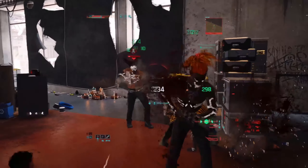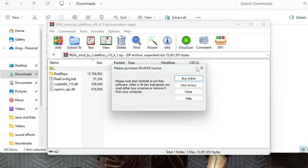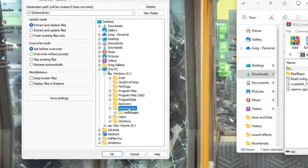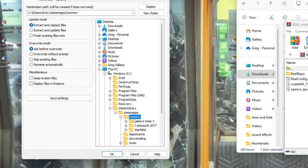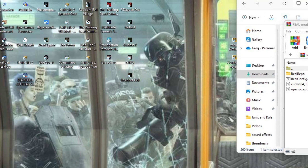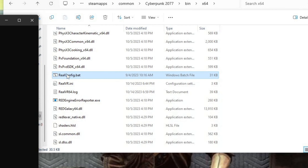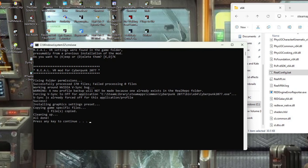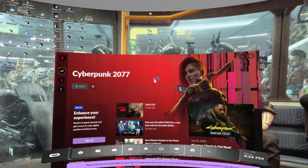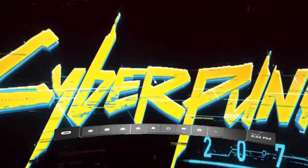Once you have the mod downloaded, extract it to your Cyberpunk folder where the EXE is located — for example, something like C:\Program Files\Steam\steamapps\common\Cyberpunk 2077\bin\x64. Once you've installed the mod, go into that x64 folder and run the REAL config bat file. That's all you need to do. The game should now start up in VR. There will be a pop-up on your monitor asking you to assign an overlay key — just hit Pause on your keyboard. If you're playing with a gamepad, to bring up the overlay just hit both triggers at once.